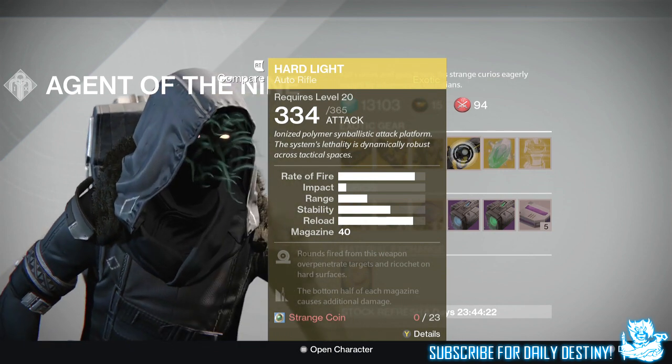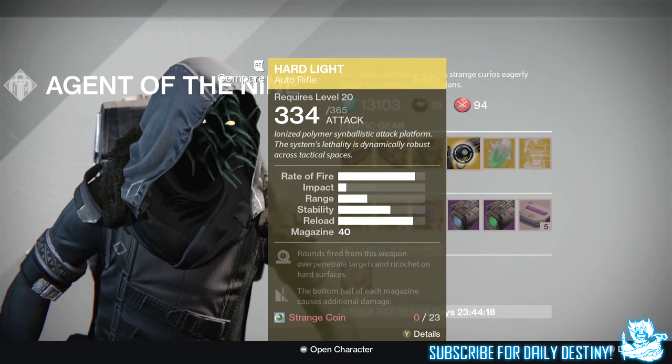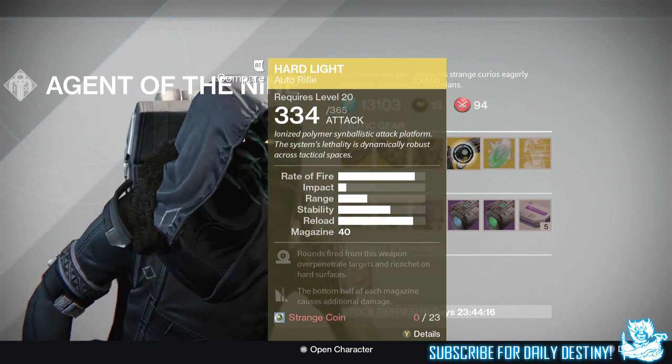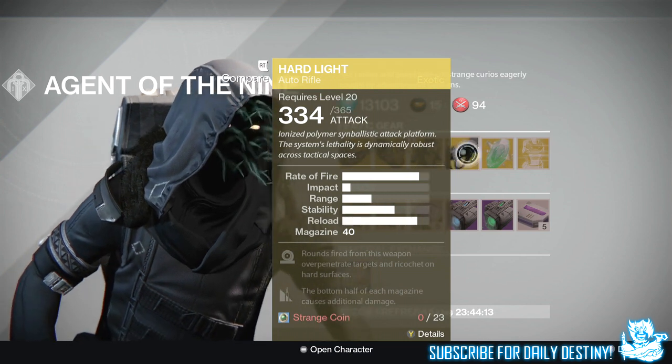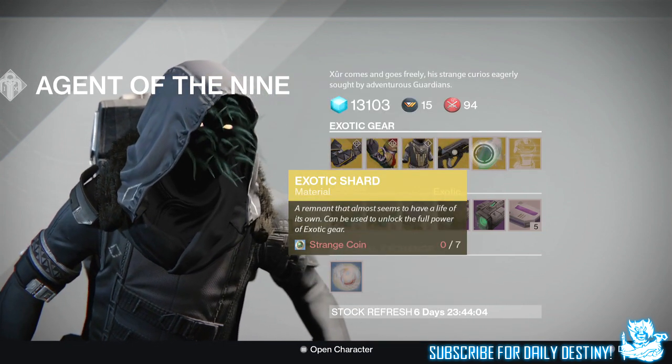The weapon of the week is the Hard Light, an exotic auto rifle. Not a great weapon to be honest now that they've nerfed auto rifles, but if you are a collector of exotics this is definitely one for the collection. If you are strapped for Strange Coins, I would probably skip this one.